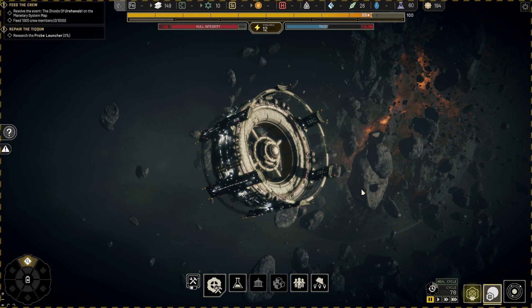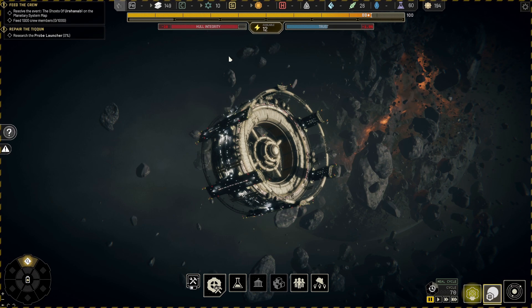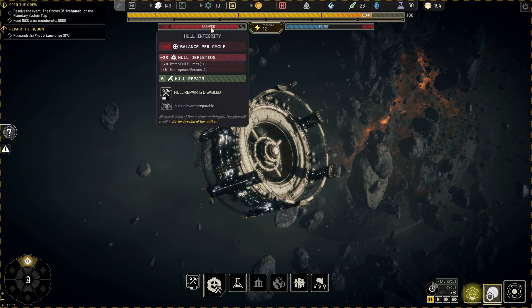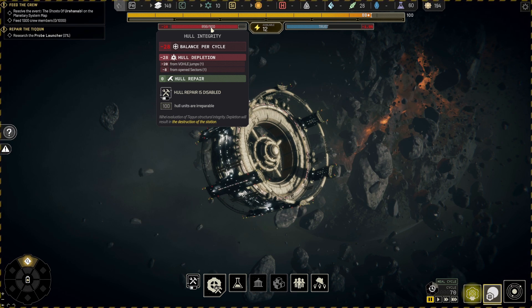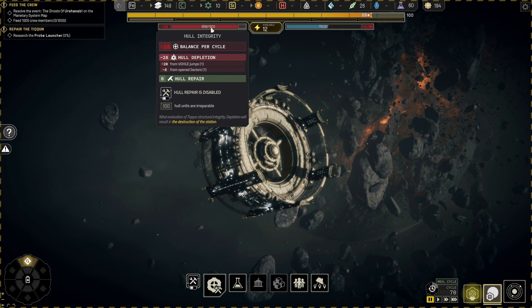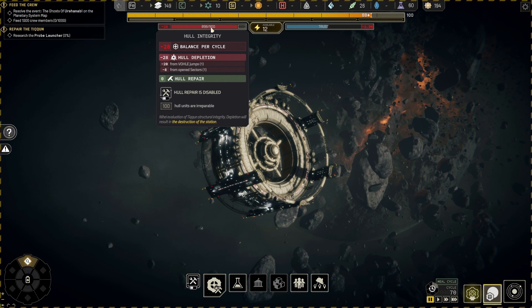We've not had a great start in charge of the wonderful Tycoon Space Station. We do have a few immediate problems. The first being that our hull is damaged and needs to be fixed up a bit. So let's do that before things go boom. At the moment, hull repair is disabled — that doesn't sound very good. The hull is falling apart 28 hull points per cycle.